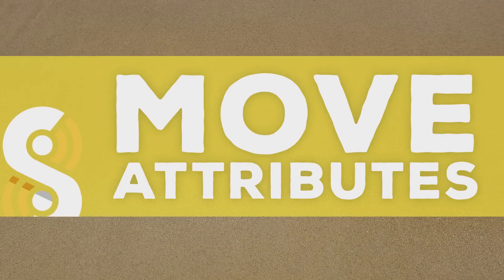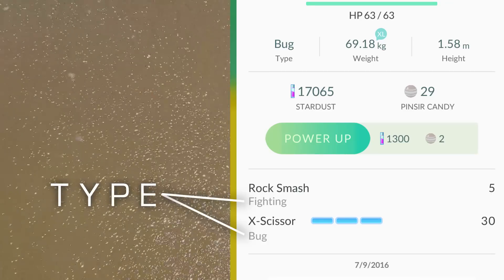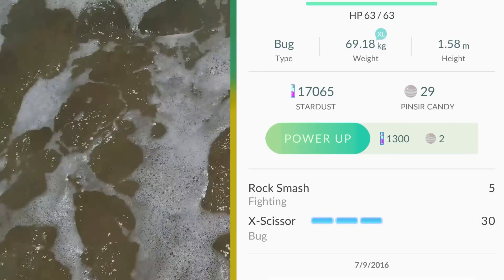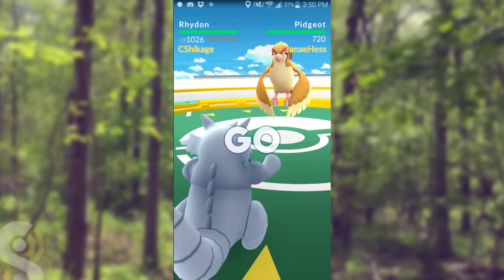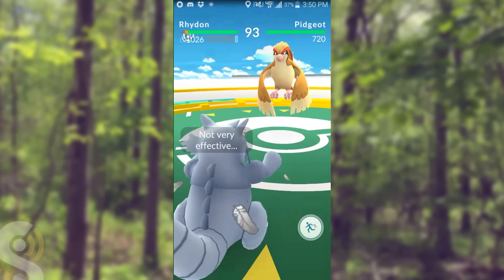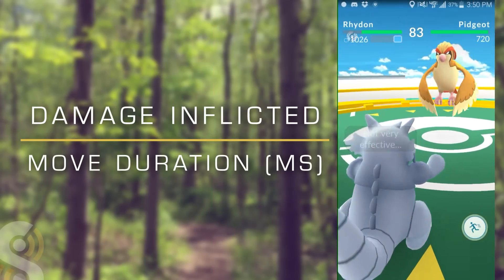We already know that Pokémon have attributes under the surface, but it's important to learn that moves also have their own attributes. All moves have power, type, duration, and something called a damage window. You'll want to take move types into account when battling to take advantage of types in your strategy. Move power is directly correlated with how much damage that move will do. Keep an eye on how many stamina bars each move has — it's not always just one. Having multiple stamina bars lets you fire a special move multiple times when fully charged. Not all moves take the same amount of time. In a real-time melee like Pokémon GO, you want to inflict as much damage as possible as quickly as possible, so you're looking for a balance between power and duration. This can be referred to as damage per second or damage per minute.